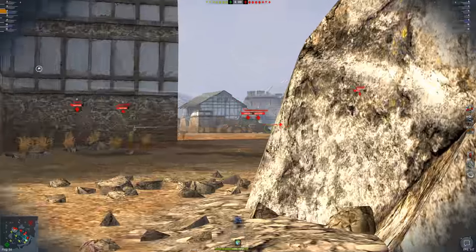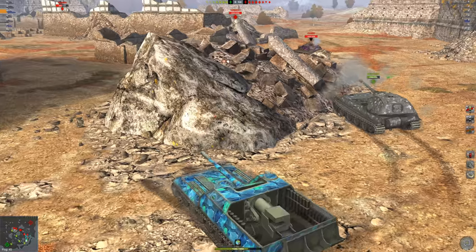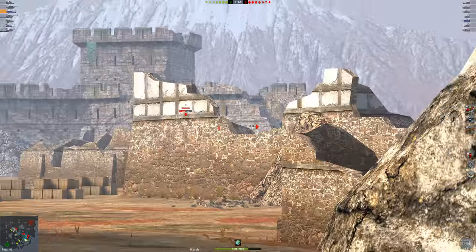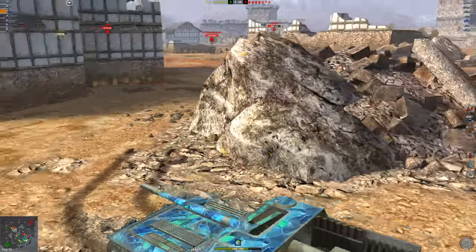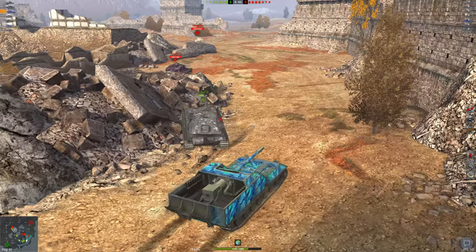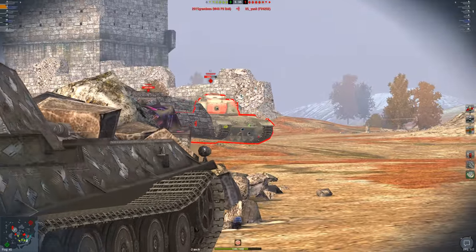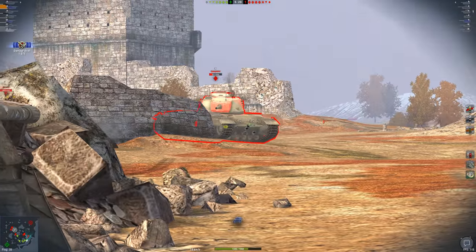I'm holding against the IS-7 and FV215b off to the side, not sure of their plans. I really want the VK 90 to do a good job here. I want to get shells into the E3 — it just fired, which is good for me — and also into the Conqueror tier 9 heavy. One nice shot into the Conqueror, and because of the ludicrously quick reload we get a second shell into the Conqueror.